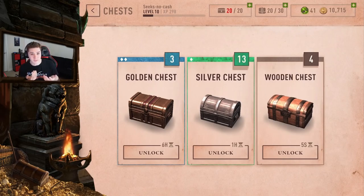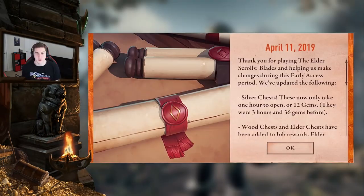You still get the same amount of rewards from silver chests too. Personally, the one thing that does bother me is I prefer chests more like gold chests — six hours, start unlocking it, go to bed, wake up and get your rewards. With silver chests at one hour, if you unlock one and go to bed, it's done within an hour and then you're not progressing the rest of the night. It comes down to personal preference.